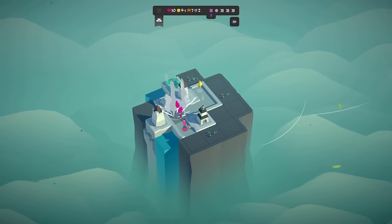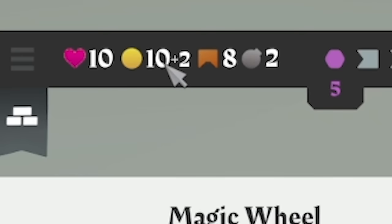If we start this wave and hopefully beat it — yes, can you see up there? It's now a plus two. That's because we have 10 coins on us. We gain two a round. However, we've just got the magic wheel.